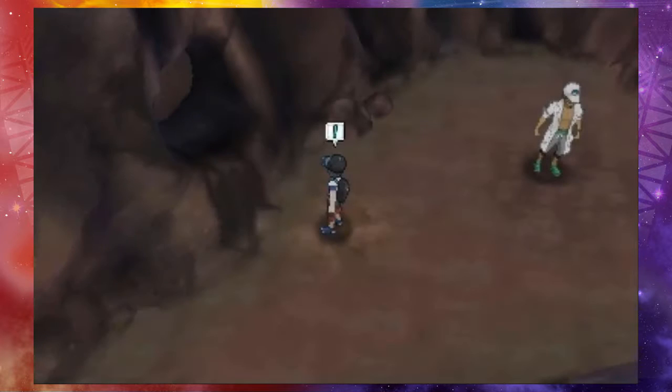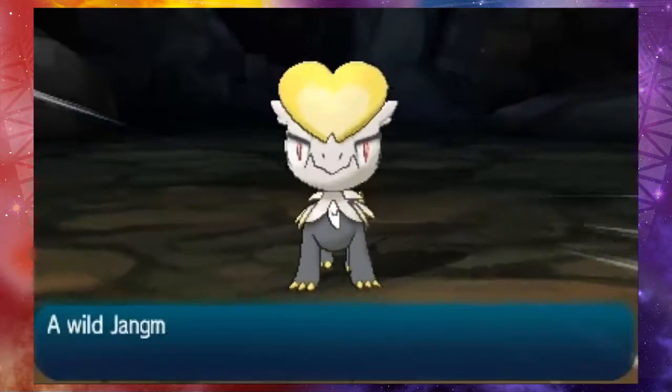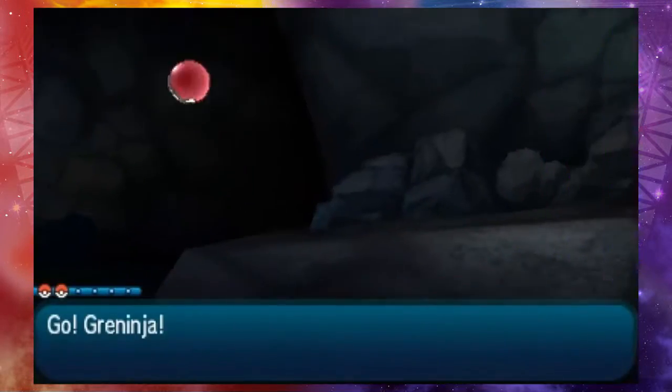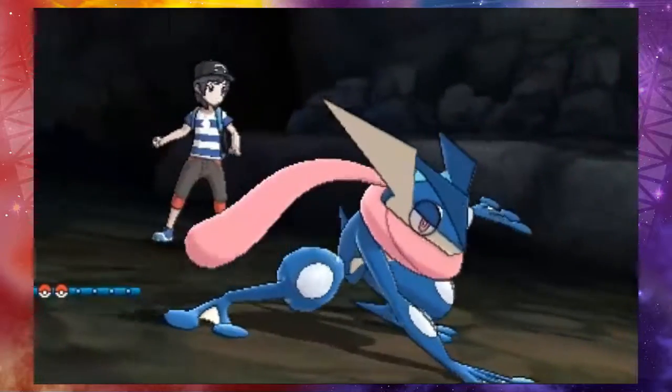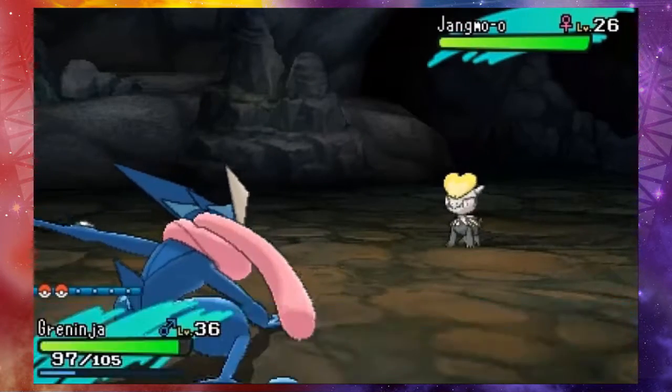You are close. Jengmo was startled and attacked you. Son, you should have made sure to not have the Flash on — come on, this is elementary stuff. Flash is going to startle a wild Pokemon. How could you not have known this? Alright, it's a level 26 Jengmo.